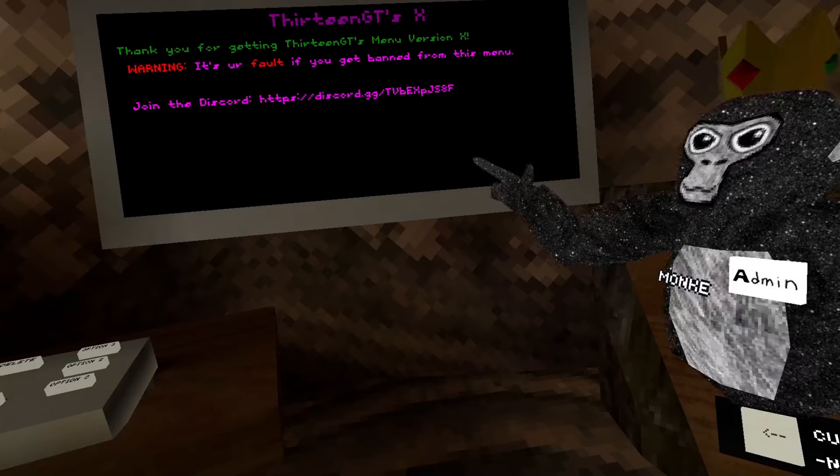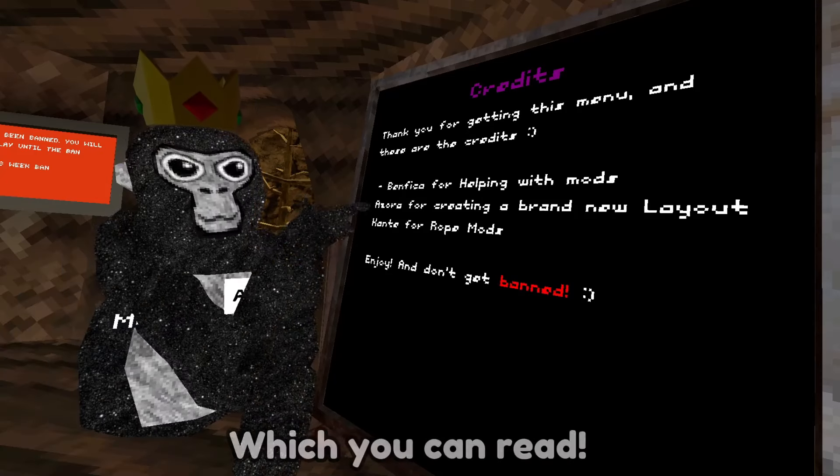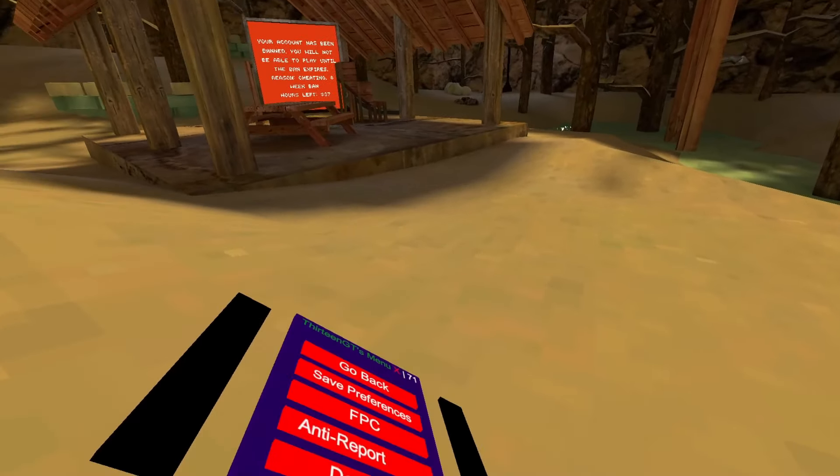When you load up the game, you will get this very unique message from the AI I made, which is pretty cool. There are also cards which you can read, but you don't need to. The first option is Configuration, which will bring you to the Configuration menu.